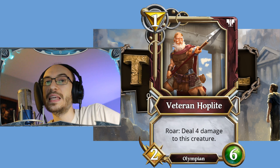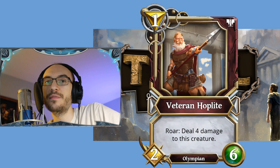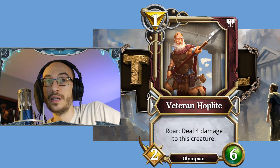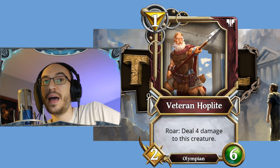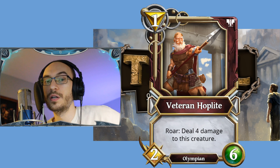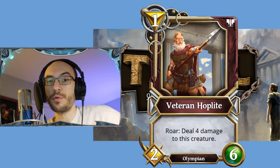Luckily Light has plenty of healing. One such card is a one-cost Healing Insight spell, which gives a friendly creature plus two health and fully heals it. So on turn one you can play a Veteran Hoplite, bag Healing Insight, and you now have a 2/8 creature on turn one. Good luck with that.